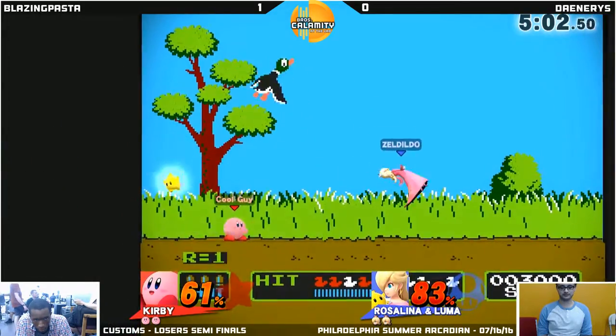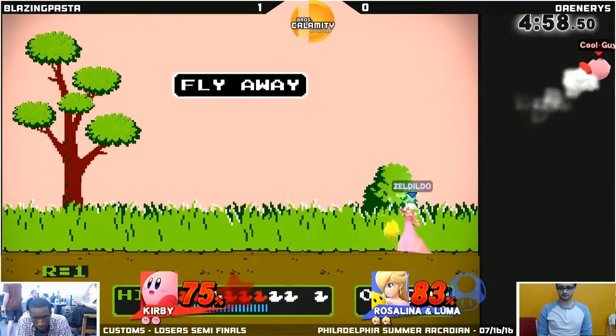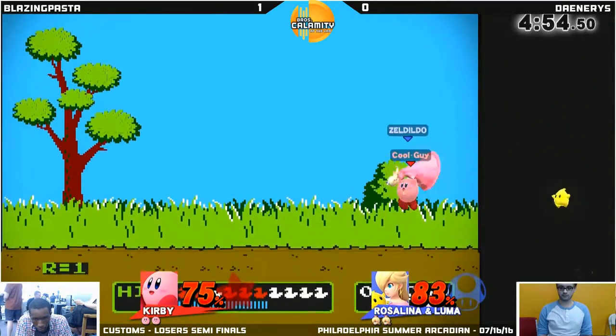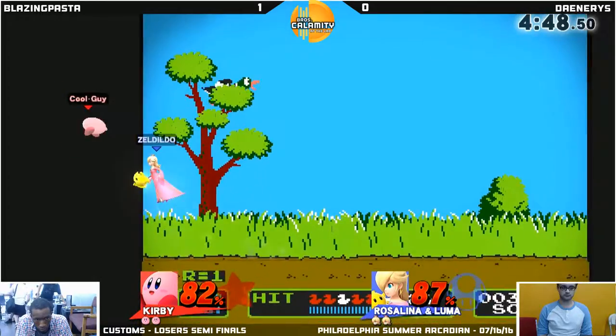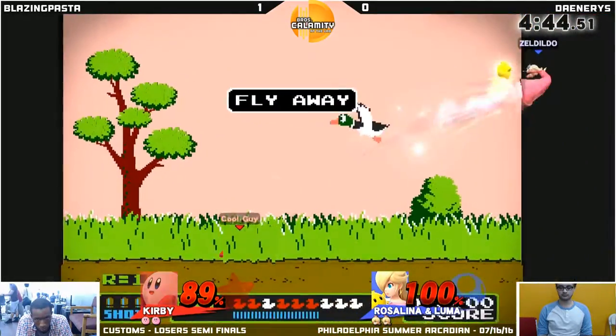Luma Warp trying to get a confirm... I love what he did though — he tried to hide Luma behind the bush of the grass to see where he was. It doesn't quite work out, though. Pasta just leaps in with that mouth open. He's forcing him to recover high, but doesn't quite punish it accurately. Looking for an air dodge there but doesn't get it. Luma just warped back.